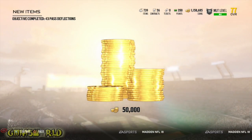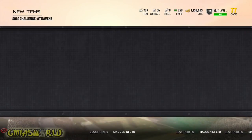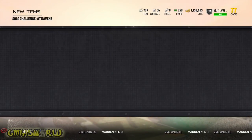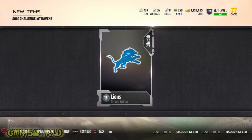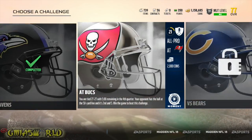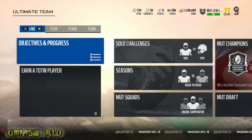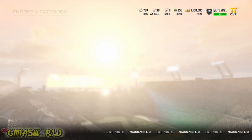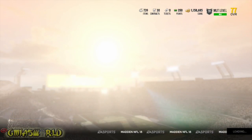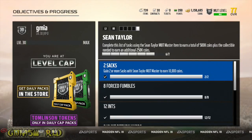As you can see up there in the top left, you'll see 43 pass deflections — that was one of the objectives. I'm currently doing team leader for the Lions. I got a silver target for the Lions, so that's why my team is a 77 overall. And I believe I'm currently maxed out at tier four for the Lions.